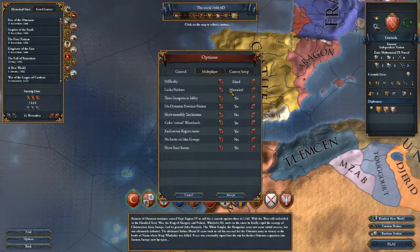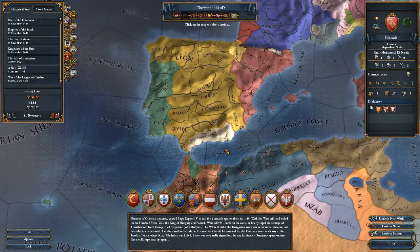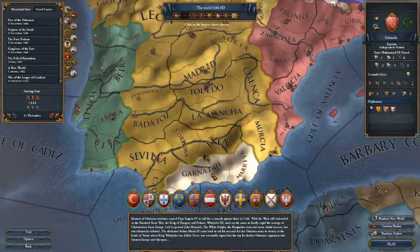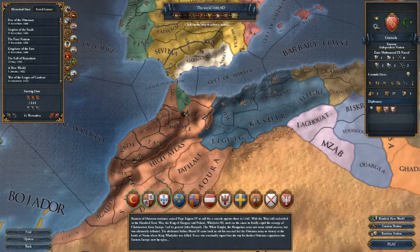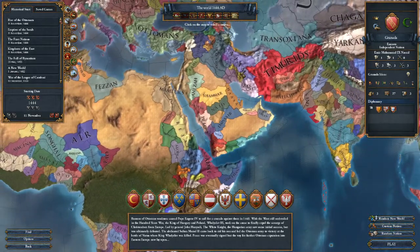We are of course going to play on hard difficulty since it's an achievement run, so we're going Iron Man. This achievement is based on the fact that you have to recreate Al-Andalus and the Emirate of Andalusia and then conquer entire Iberia. It's Cradle of Civilization and the beautiful Middle Eastern border gore can be seen here.